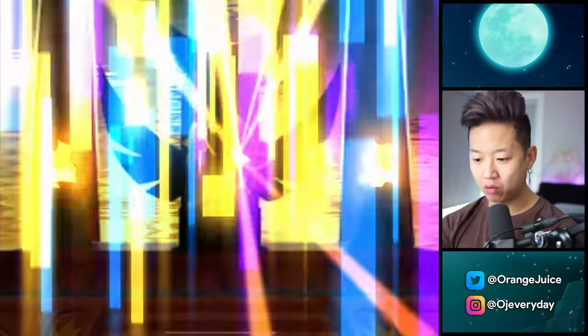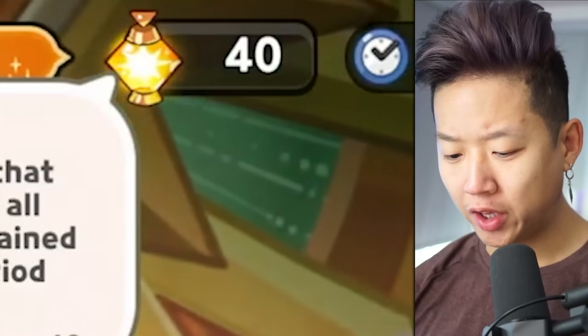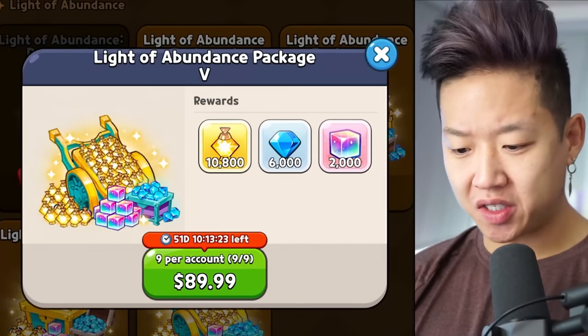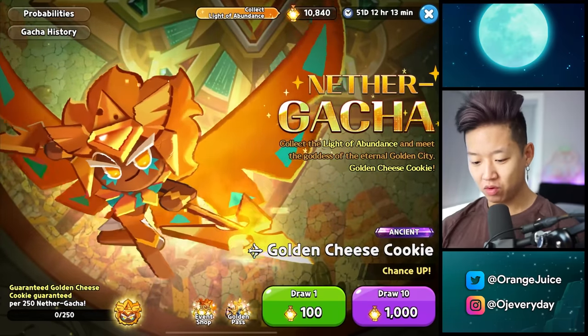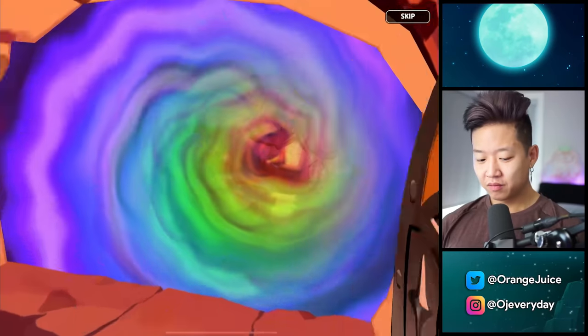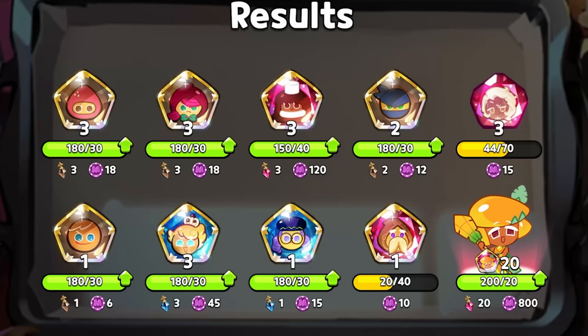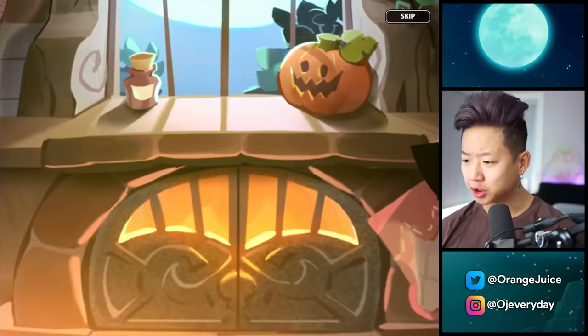We need cheese cookie today, right now. We have 40 light of abundance — it's not enough. 10,000 light of abundance, 6,000 gems, 2,000 cubes. There's only muscle cookie in here. We've got mango cookie. Mango cookie is kind of like golden cheese cookie because they're both orangey.